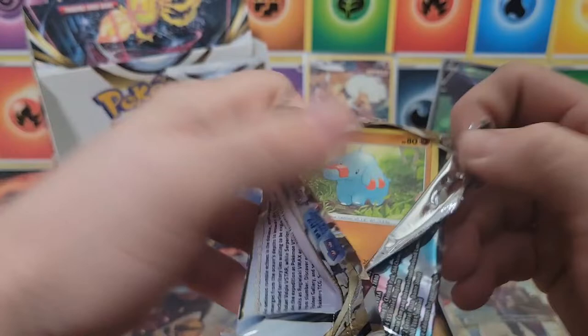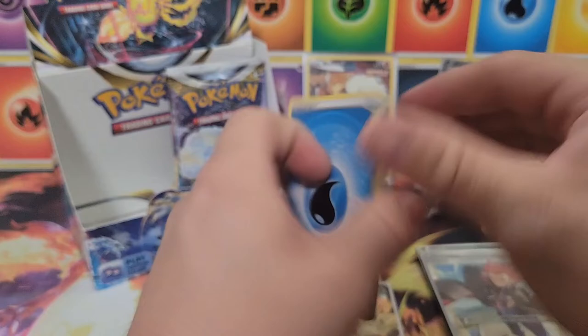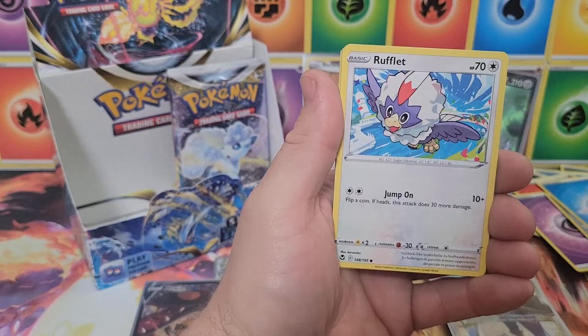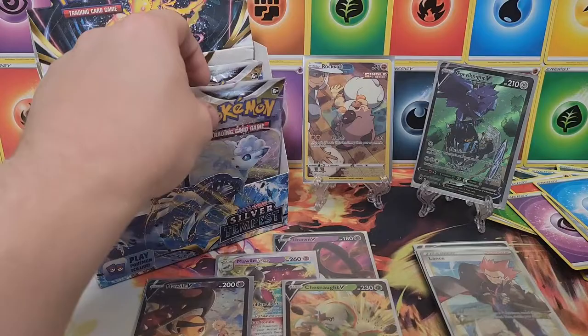That leads us into the last four packs. Thank you for joining me on this crazy booster box opening. Normally we do one pack a day for our Shorts, but this time I decided to just offload it and see what we can get. Water energy — hope you guys enjoyed it. If you want to see more booster box openings let us know in the comment section. Rufflet, Finneon, Durant, reverse Dragonair, and a Victini non-holo. Three more packs!